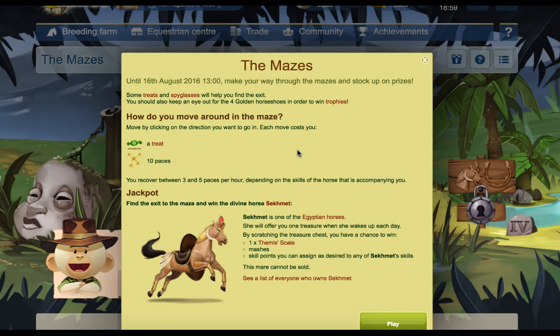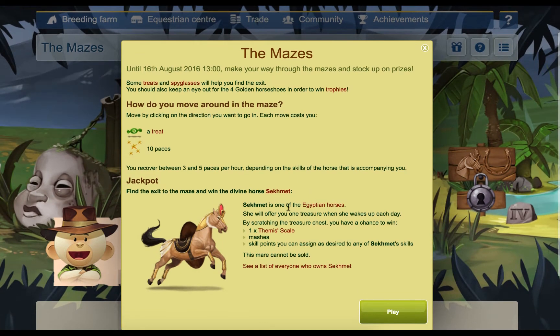The jackpot is to find the exit to the maze and win the divine horse Sekhmet. Sekhmet is one of the Egyptian horses. She will offer you one treasure when she wakes up each day. By scratching the treasure chest you have a chance to win one of the maze's skill points, which you can assign as desired to any of Sekhmet's skills, and this mare cannot be sold.